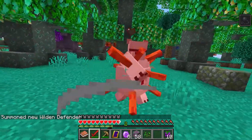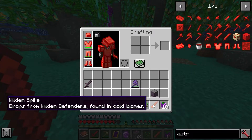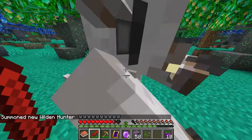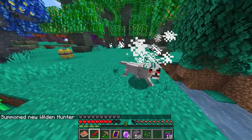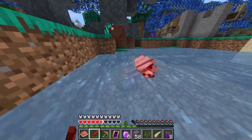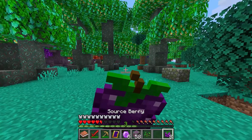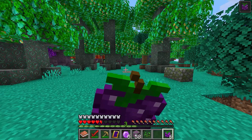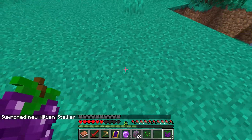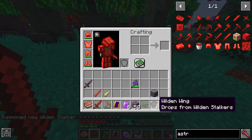They have a guardian-sort-of effect. The guardian is going to drop the Wilden spike. The next one is the hunter, and we've got to drop that too — there's one left. And that was the Wilden horn. The next one is the final one — this guy doesn't want to spawn, but he drops the Wilden wing anyway.